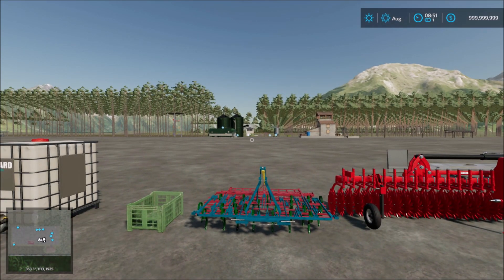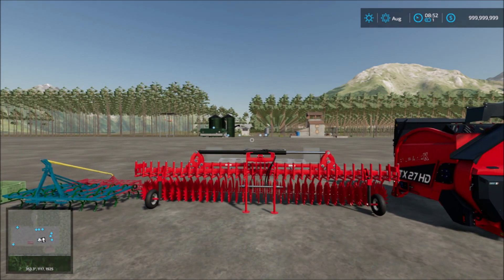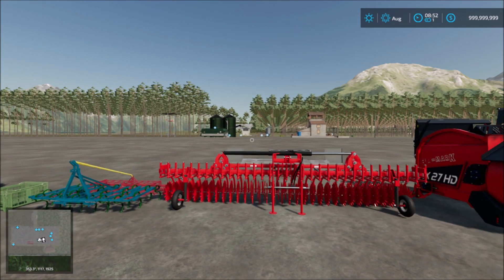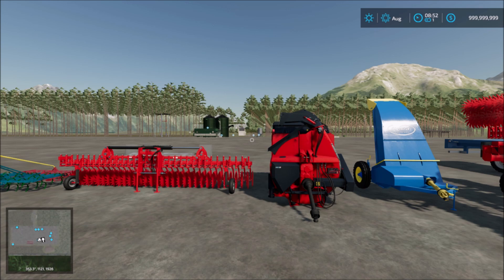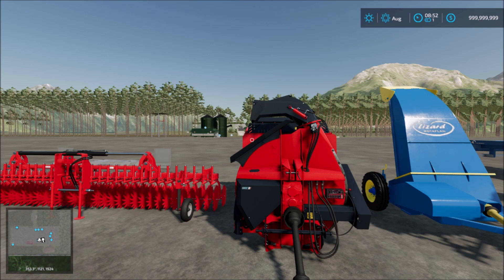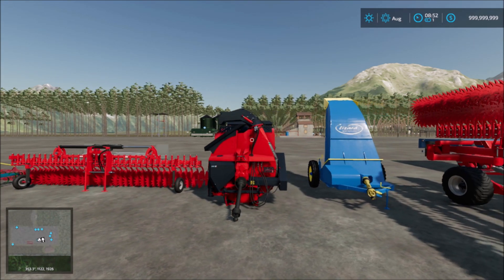Next we have the Lizard cultivator 612 — find this in cultivators as well. Then next we have the Moderno Agro weeders — two weeders there. After that we have the Euromark TX27HD, which is a straw blower so you can load straw into the animal yard for bedding.